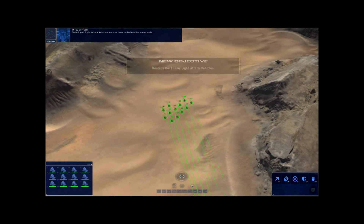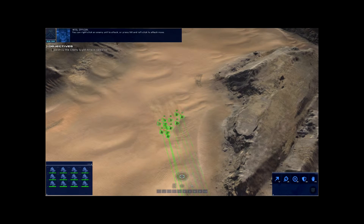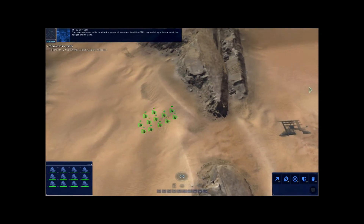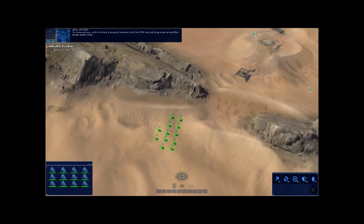Select your light attack vehicles and use them to destroy the enemy units. You can right-click an enemy unit to attack, or press A and left-click to attack move. To command your units to attack a group of enemies, hold the control key and drag a box around the target enemy units.